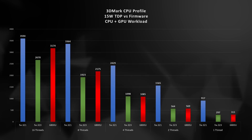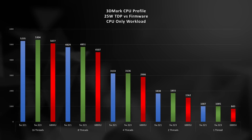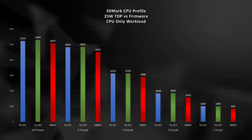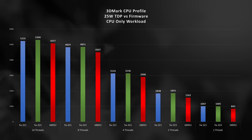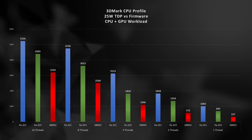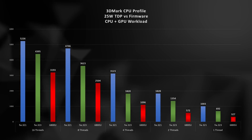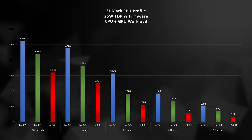25 watts is not a setting I recommend for handheld use, but if you're using your Ally in docked mode, the new firmware will shake up some changes here too. Unsurprisingly, when just running the CPU loads, we see no real improvement between the Ally's firmware versions, and the 6800U actually performs very similarly to the Ally. Switching to the combined workload, the Z1 Extreme with the 323 firmware now soundly beats the 6800U in all instances, except the 16-thread run, which really isn't indicative of real-world gameplay.